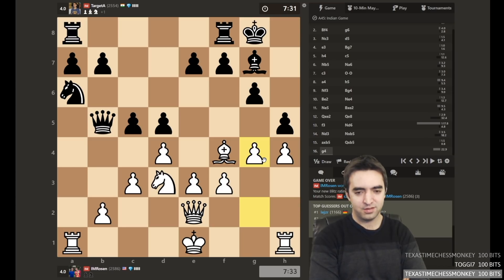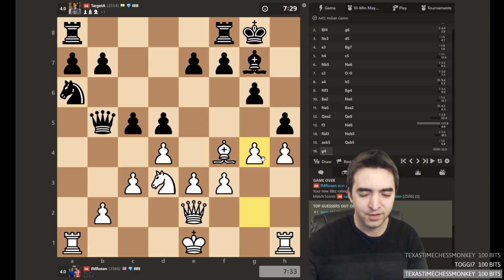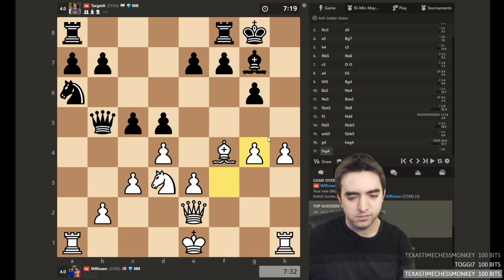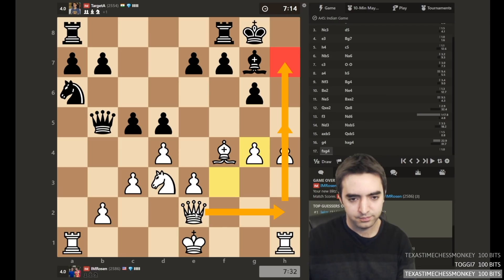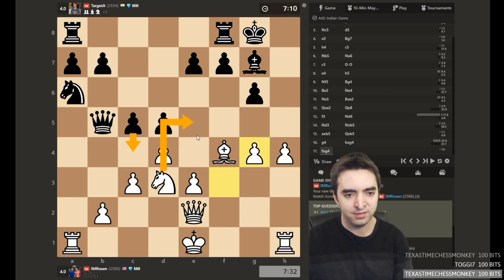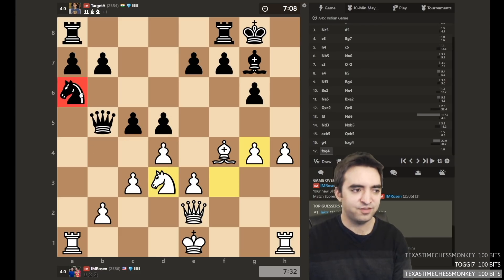It actually looks okay, because some file is guaranteed to open. If we trade, then h5 is unstoppable. If black doesn't take on g4, then I take on h5. I just want to open the h file, play queen h2 and mate. And if ever c4, then I can return to e5. Meanwhile, this knight is completely out of play. The queen's not really doing much either.